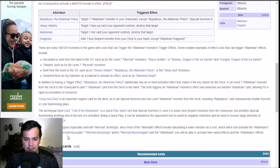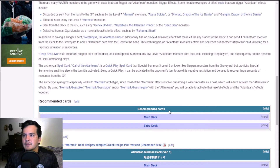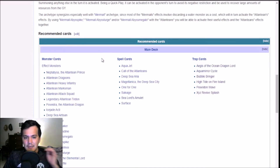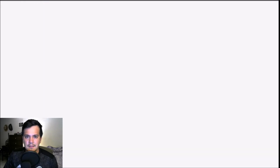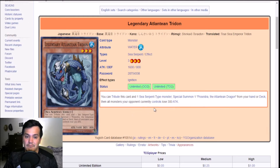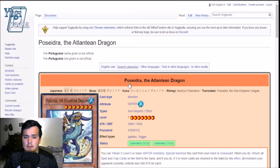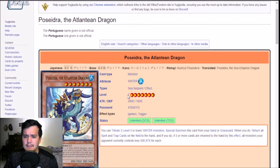We already talked about the Mermail synergy — Pike, Sturge, Megalo. Megalo is the one that searches good cards when it's summoned, like spells or traps. Looking at recommended cards now: we've got all of our Atlanteans including Poseidra, and Legendary Atlantean Trident. You tribute this card and one Sea Serpent type monster to special summon Poseidra from your hand or deck, then all monsters your opponent controls lose 300 attack. Actually — what does Poseidra do? Level seven Sea Serpent, 2800 attack, 600 defense — good stats.